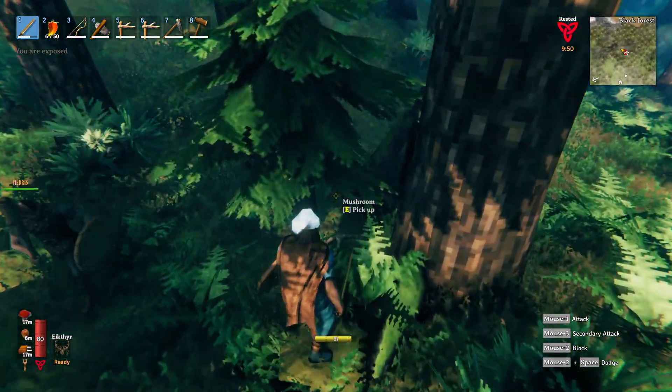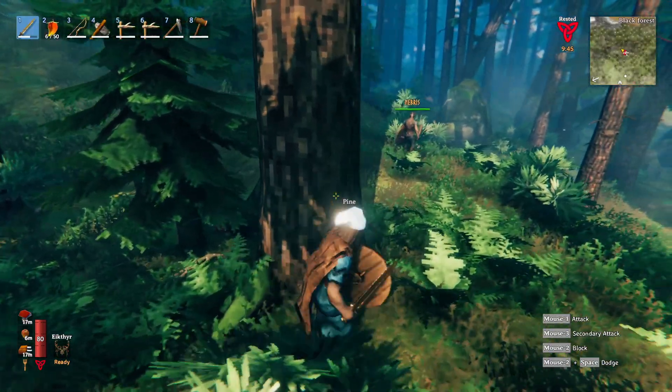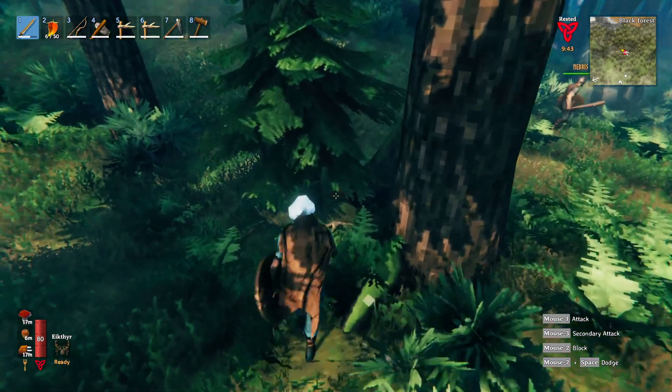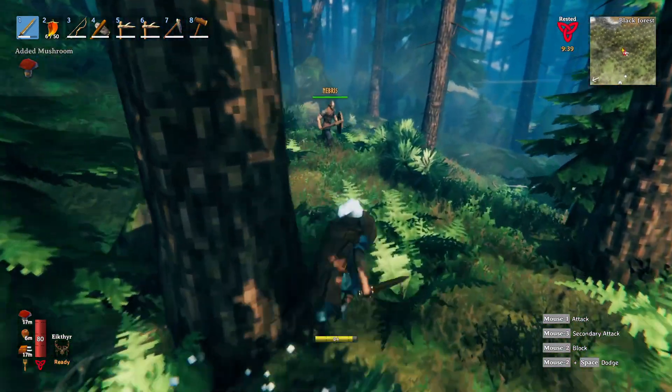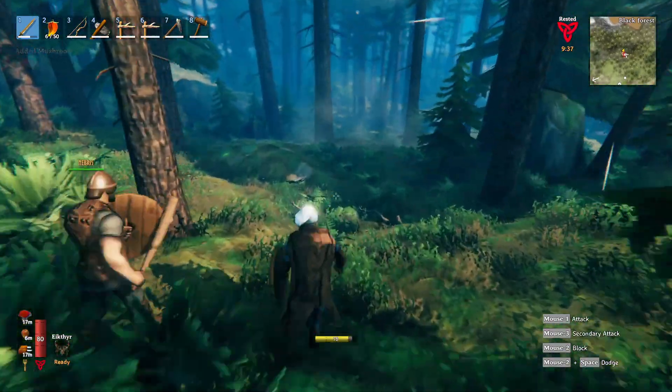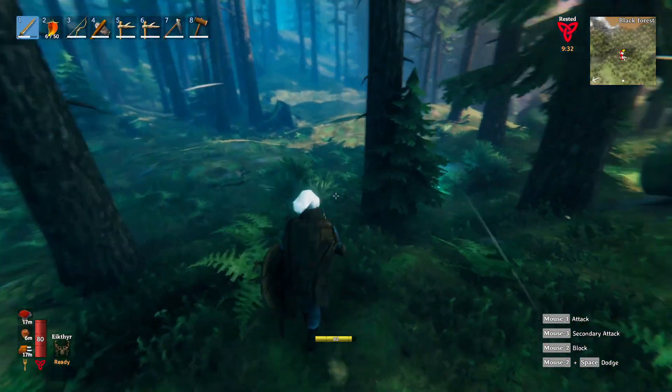There's another mushroom right there by the tree. I got some mushrooms. I need to find copper and tin. Well, you were in the right spot. Tin is going to be found by the water, lowlands, and near the coastlines and stuff.